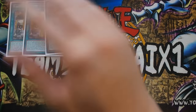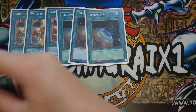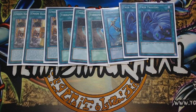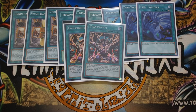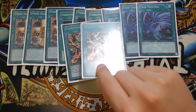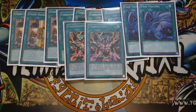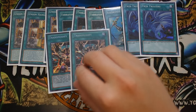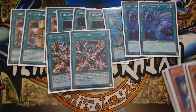For spells: triple Union Hangar - you want to see this card as soon as possible, it's the main engine starter of the deck. Triple Terraforming, effectively giving you six Union Hangars in the deck. One Reinforcement of the Army, double Twin Twisters, and double Trans-Modify. Trans-Modify is very powerful - if you open Trans-Modify and Union Hangar together, you can make Cyber Dragon Infinity and ABC Dragon Buster. Trans-Modify lets you send one monster to the graveyard and special summon from your deck a monster with the same type and attribute but one level higher. You can only activate one per turn.